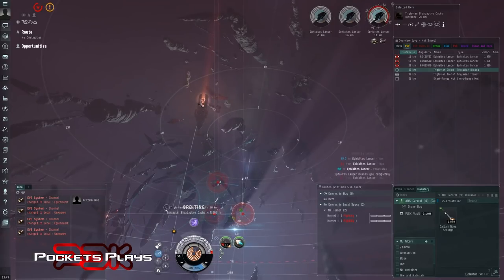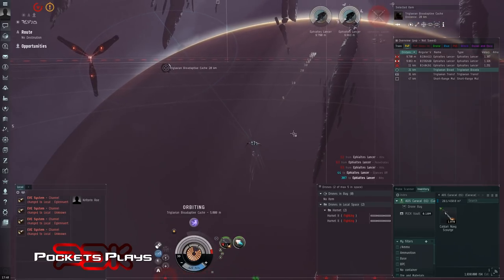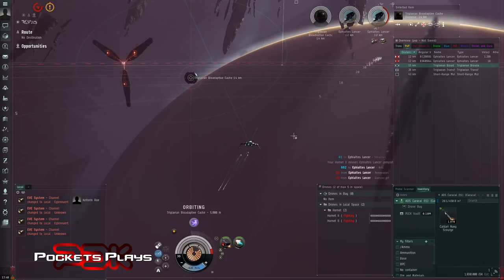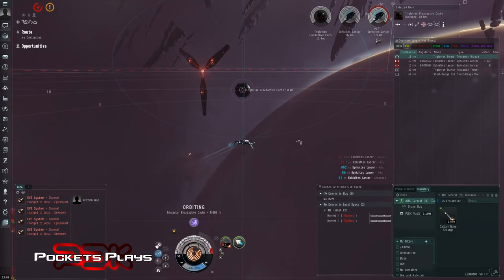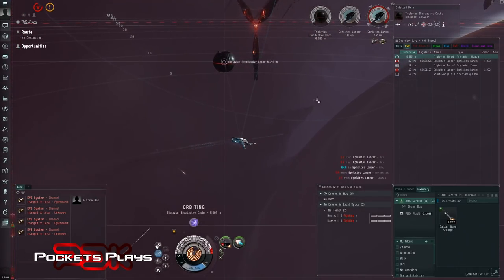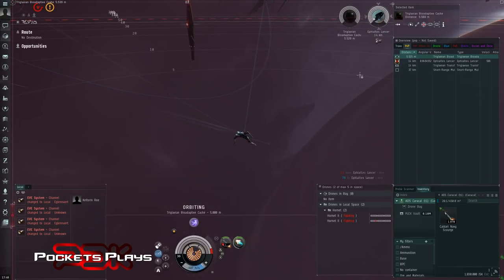I don't see anything that's going to help us in this pocket either. There is a multi-body tracking but that gives a tracking bonus to them not to me, so we'll stay away from that as well. We're making pretty short work of them - tank is holding up just fine so far, the drones are holding too which is nice. We might have to reload once. I might cut my volleys short at five to see if we can get them down.